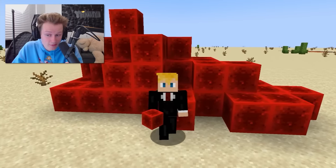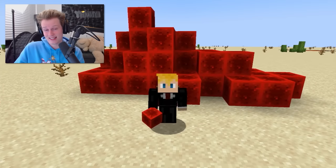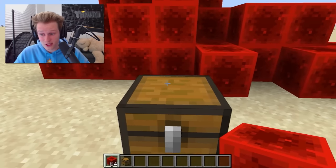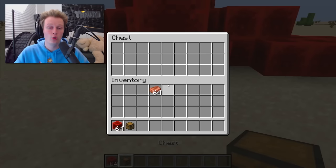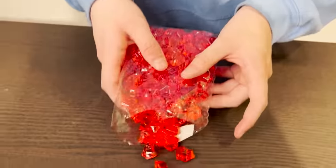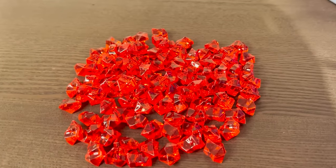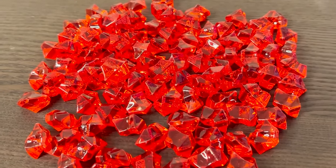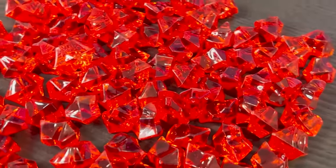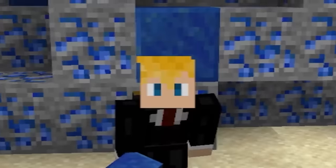Redstone also has a one in 2,000 rarity in Minecraft. It was the fifth ore added to the game. Fun fact: redstone is one of the only full-size blocks where, if you place it on top of a chest, you can still open the chest. In real life, redstone is actually Mojang's way of distinctly separating itself from real ores — it doesn't exist in real life. But I did find some really cool red rocks on Wish.